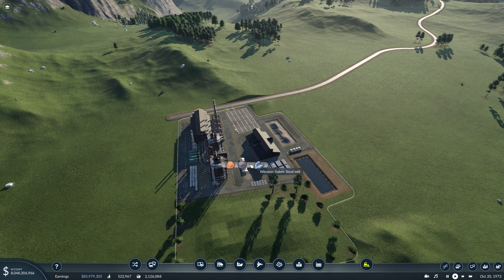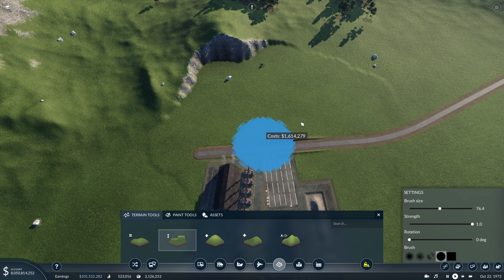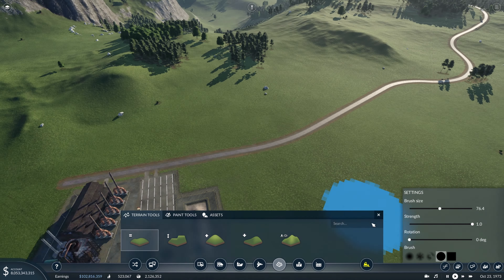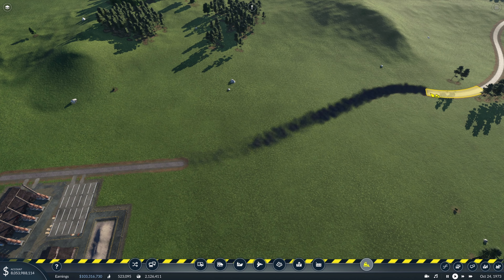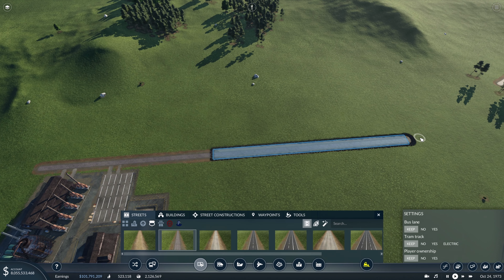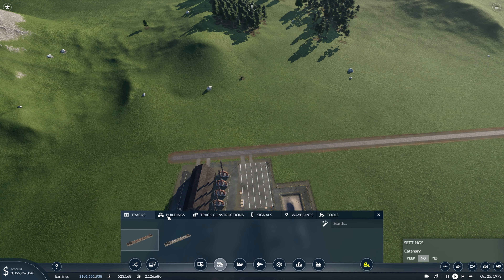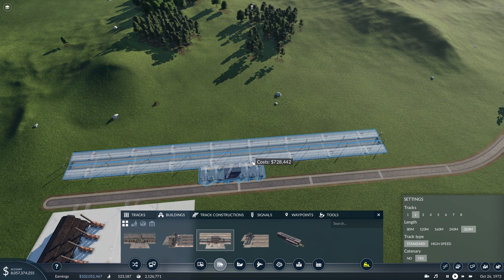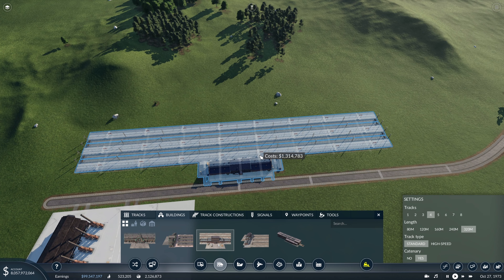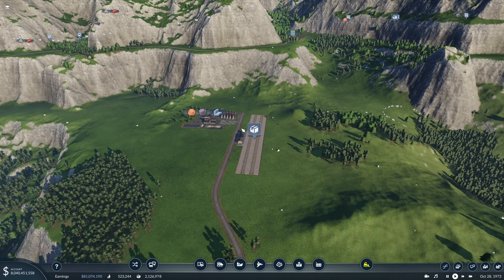This whole area is flattened and smoothed out and I'm pretty happy with this, so we can leave this now and figure out our train connection. Down here by the steel mill, let's come in with our flatten tool, raise this up a good bit, and flatten out pretty much all of this area. We'll delete most of this road as we need a lot of space to get our train station in here. We'll connect like that and bring it over, which should allow us to get this train station placed right at the bottom of the hill. We'll give it four tracks since we'll probably anticipate moving some steel out by train in the future.